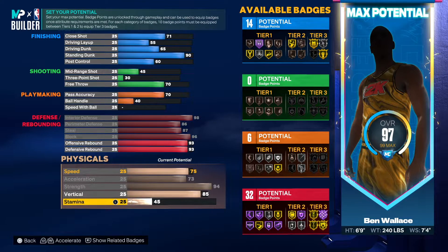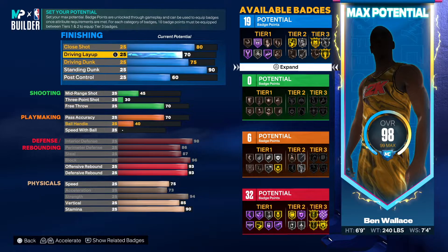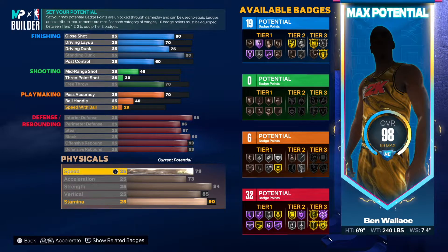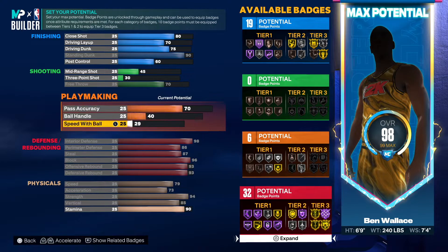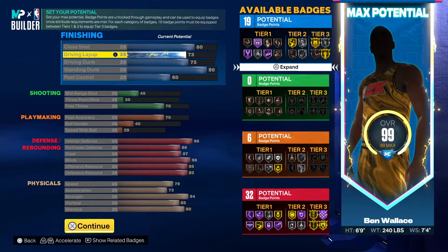85 on the block, then you want to go 90 here. We're gonna go back up and fix this — go for 75, go 70 here, then go 80. 79 on the speed and add some more. So this is what we're rocking with for this build.